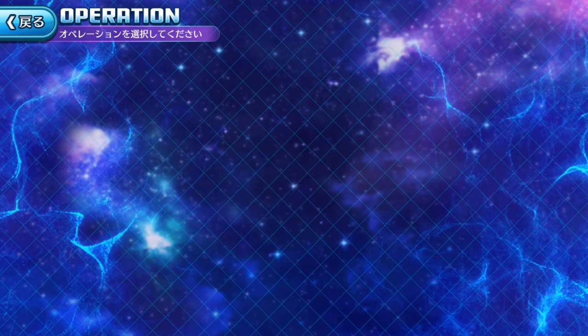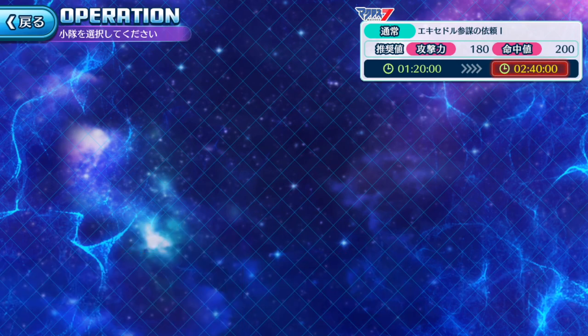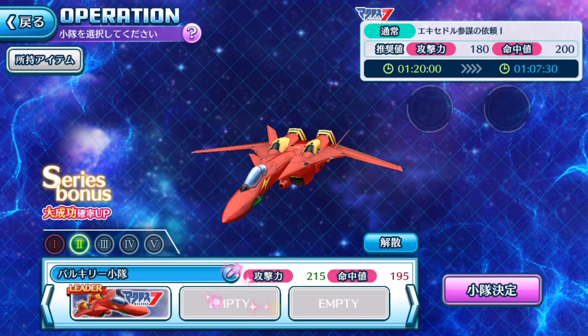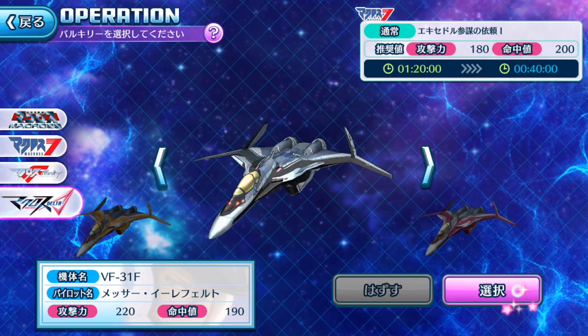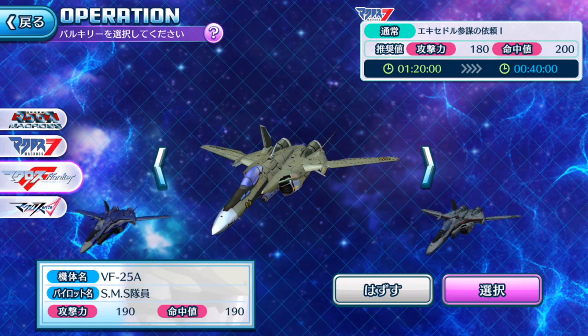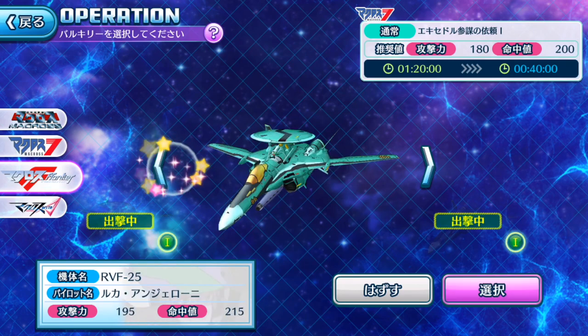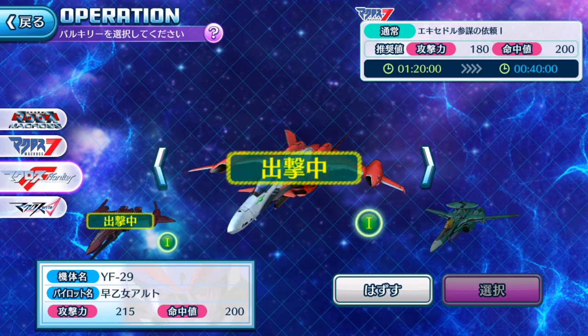I'm setting up Macross 7 without Gamlin, which is a bummer — especially if I want a slot per generation. Durandal is actually better. The VF29 is actually pretty bad in stats. If you're using a Valkyrie that's already on a mission, it will show as unavailable. Strategic tip: for a Macross 7 mission, all you have to do is have one Valkyrie from that series in the team and you'll gain the time deduction bonus. Episode plates are very crucial, so I want to prioritize missions that give those.